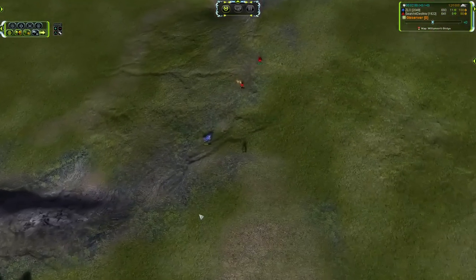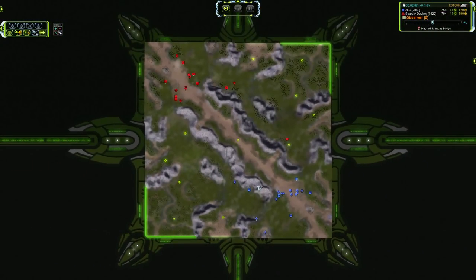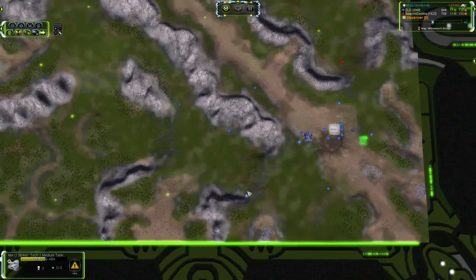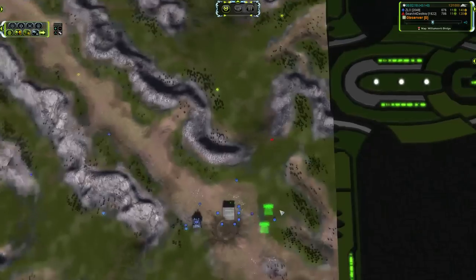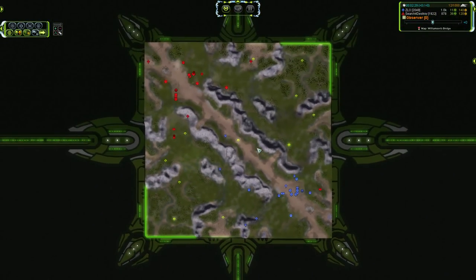A tank is engaging in a furious battle of wits with a hunter, and it is going to win. A little bit of a micro fail for Search for Destroy — he didn't quite dodge a couple of those tank shells — and a good bit of usage of that Striker there for Zlo. That is going to stall the initial raid. We do have another hunter moving around the back though, so that hunter is going to try to search out whatever it can find to kill.